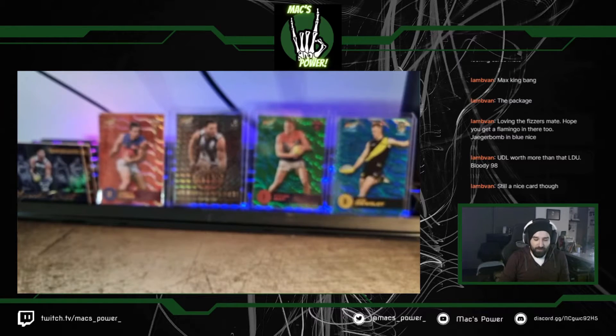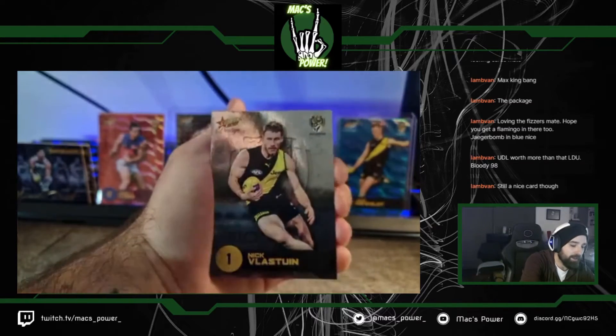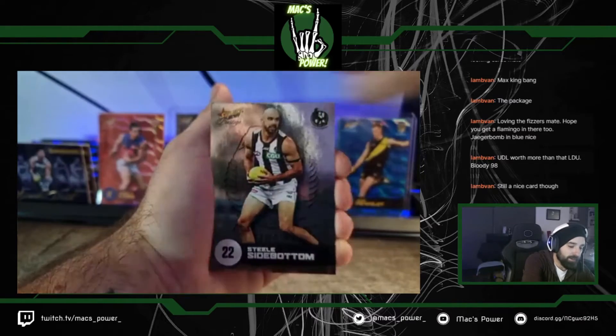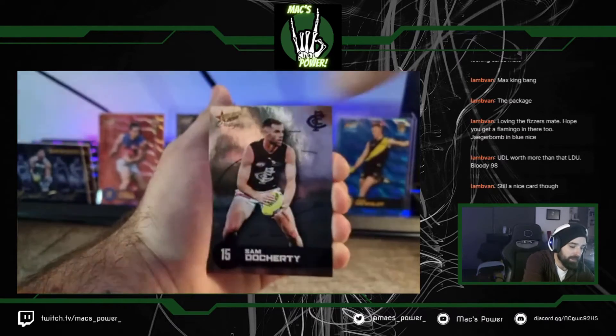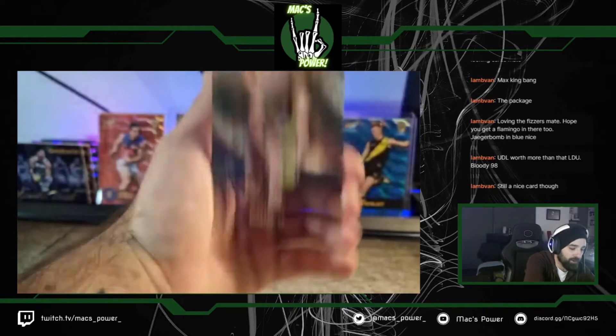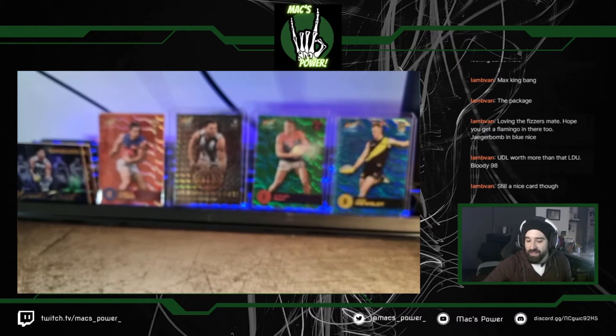Pack 19: Sir Charles Cameron, Luke Brown, Shannon Hearn — he deserved better today, broke the West Coast games played record, overtook Dean Cox for 291 games. We decided to pull out one of those performances where we just don't turn up — probably deserved better for such an ex-captain and stalwart of the club. Mitchie Duncan, John Noble, Sam Collins, Tom Mitchell. And we've got our Jared Lyons Orange Parallel — not the number we're after, but that's okay.